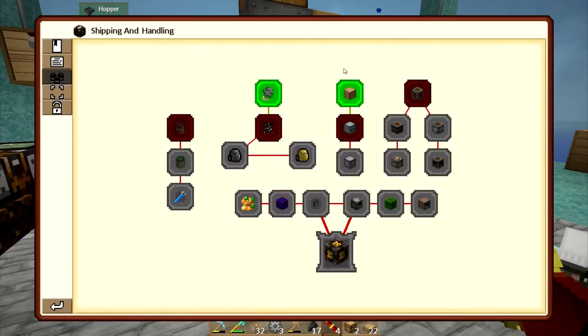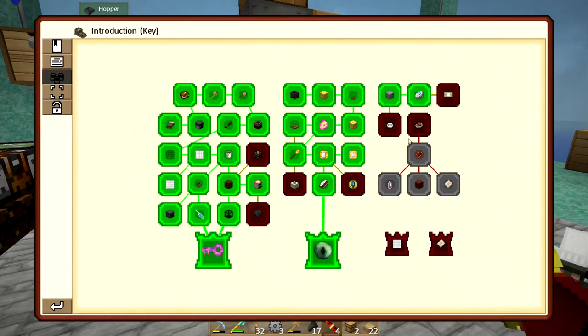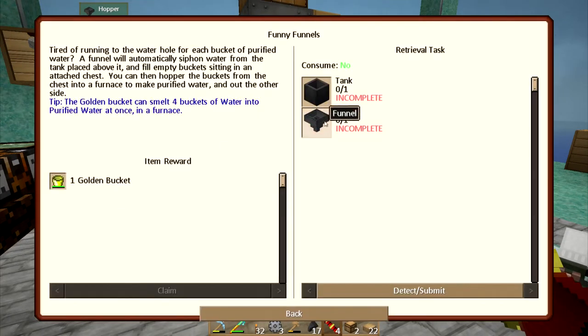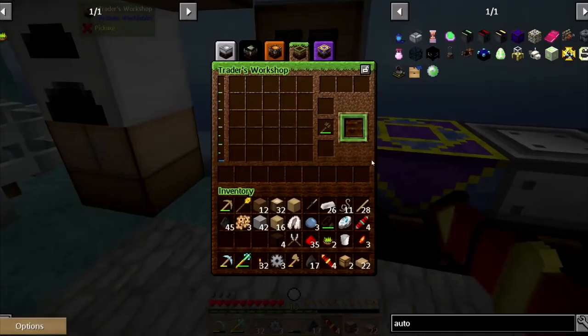I need some aluminum wire and I need some treated sticks and some treated planks. So I'm gonna have to make some more treated stuff here. Also, there's a super handy quest I need to complete — I need to do this funnel and tank real quick, because the golden bucket...